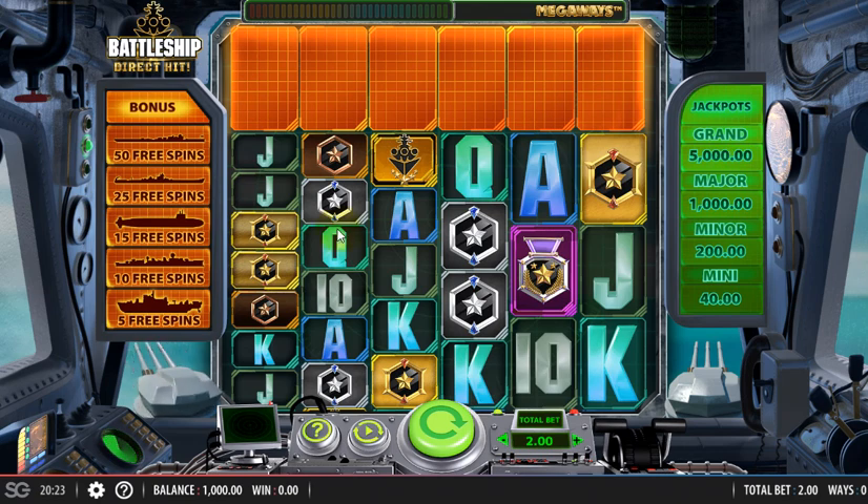Hello, this is another Megaways guide. This time it's WMS's, or Scientific Gaming's, first Megaways slot — Battleship Direct Hit Megaways. The RTP is 95.90%. You have a minimum of 324 ways to a maximum of 117,649 ways.